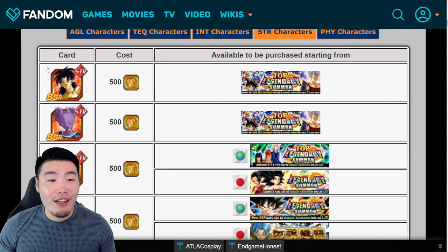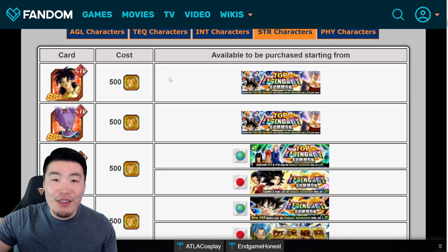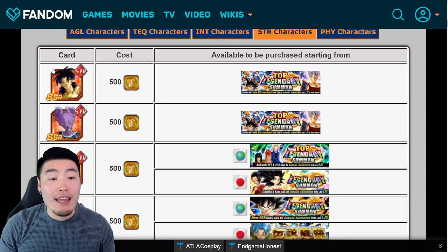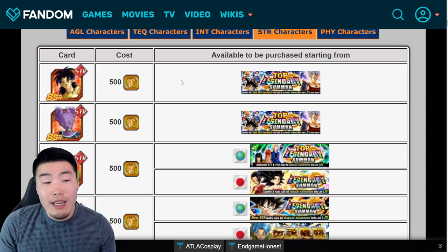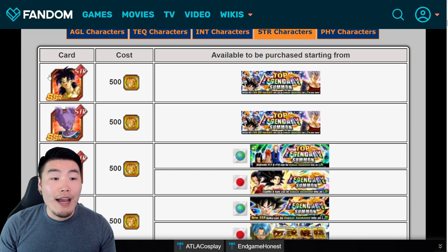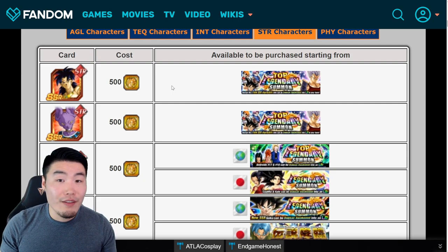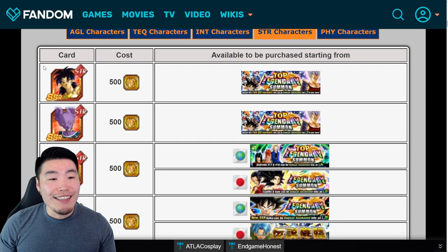My final STR ranking: LR UI Goku at number one, LR Beerus at number two, Trunks and Mai at number three, Full Power Frieza at number four — I love this unit, I just can't place him higher for the reasons I listed. Finally, STR LR Broly is at number five. I think LR Broly is probably the worst summonable LR currently available in the game. He doesn't just have bad defense — he effectively has negative defense, losing a ton when he supers. He's really only good for World Tournament.